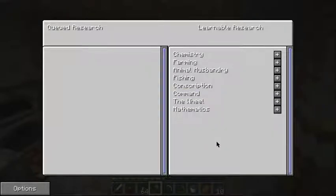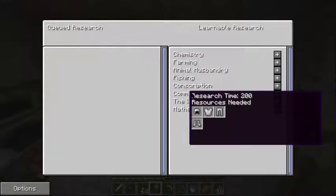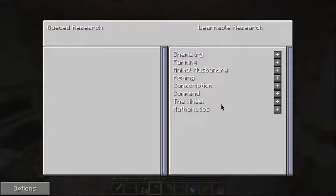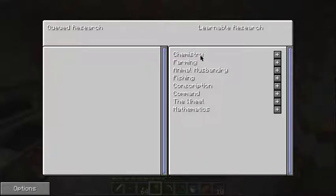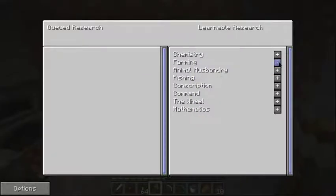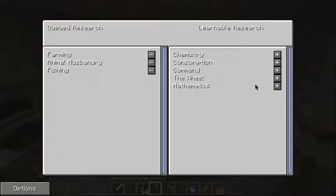Let's see what else we have. The command is armies, the wheel, mathematics, chemistry. Let's add farming, animal husbandry, fishing.